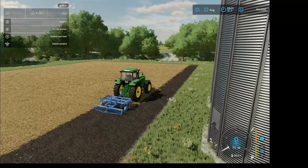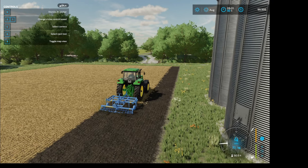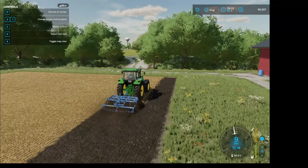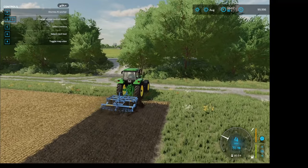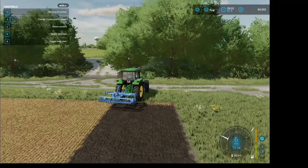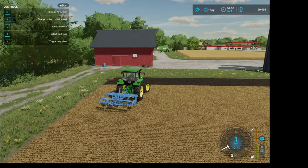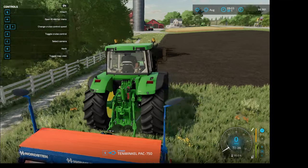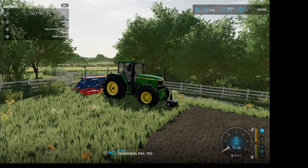Now if we stop here for just a second and look up at our menu, we see H for Hire AI Worker. We hit our H key and our AI worker hops in the cab and takes over. The AI worker will work this field for us while we go do other things. We'll hit our Tab key, and that will tab us through from one piece of equipment to the other — so we tab over into our seeder and get started with it.